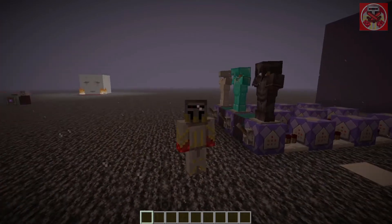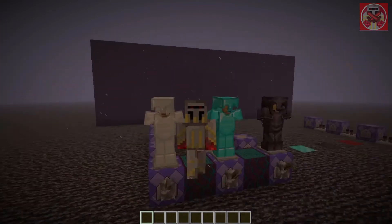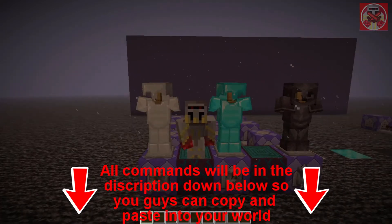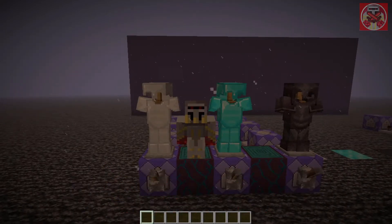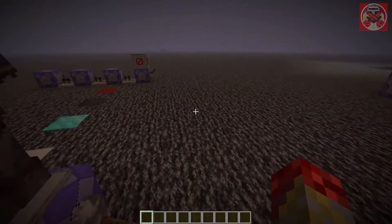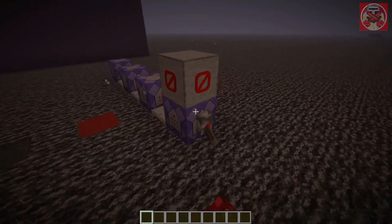You can pretty much do this for any block, but I decided to use these three. All these commands will be in the description down below so you guys can copy and paste them into your world later on. Now I'm going to demonstrate how it works, so I'm going to flick all these on and you'll see what this does in a second.